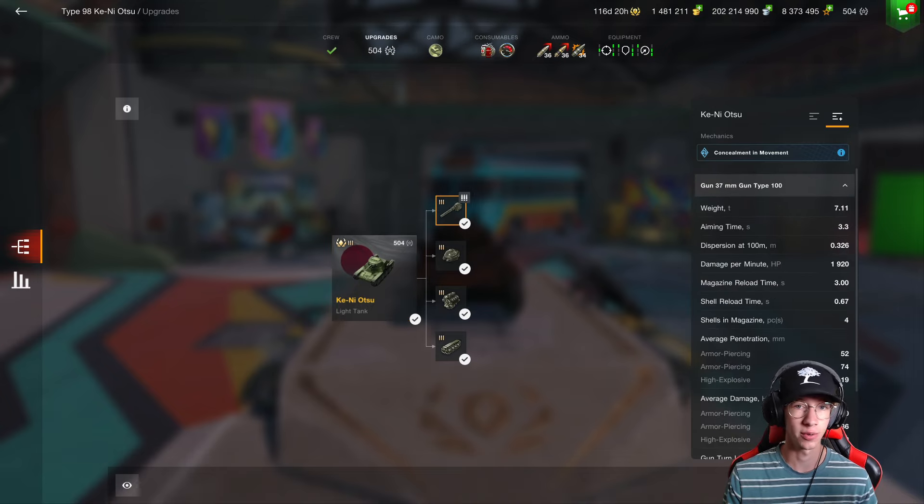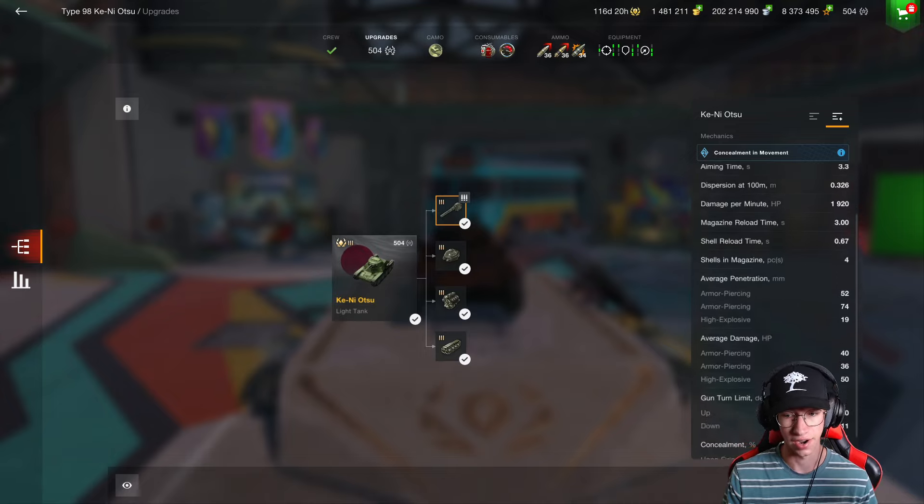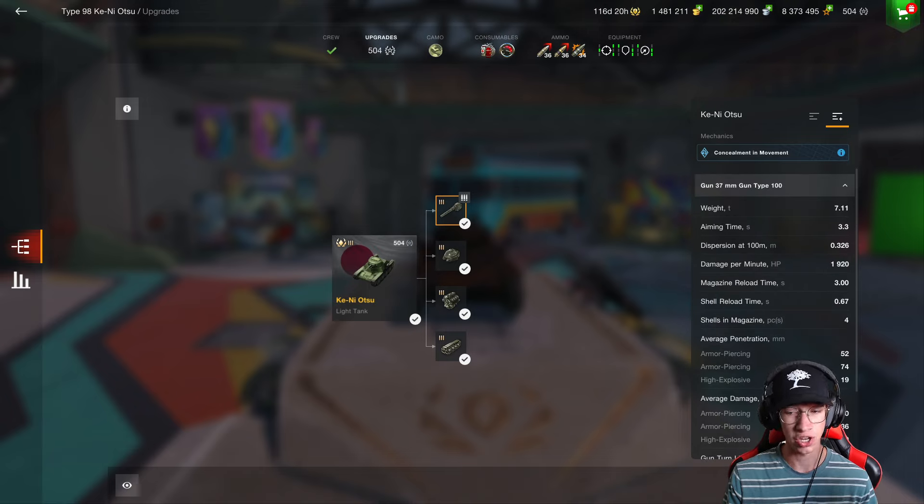Why is this tank so broken? Well, that's what we're going to be taking a look at in today's video. Starting off the stats, you can see the gun stats are kind of stupid, especially when you're looking at the damage per minute. 1900 DPM on a tier three tank is actually stupid.